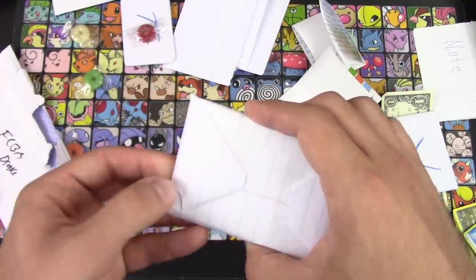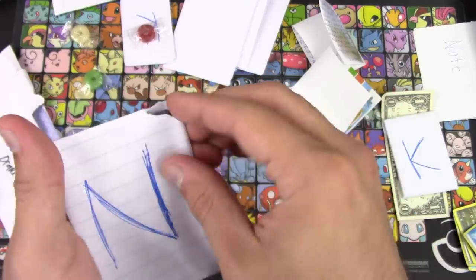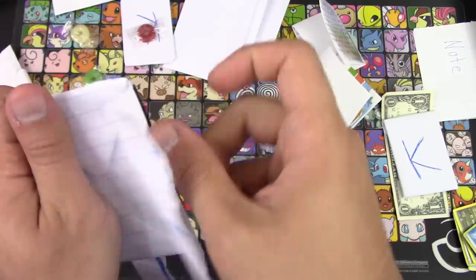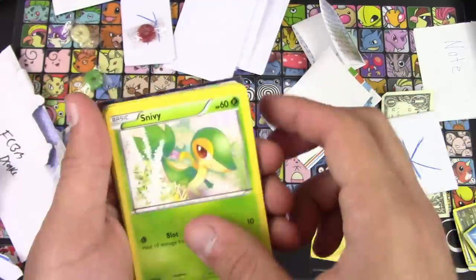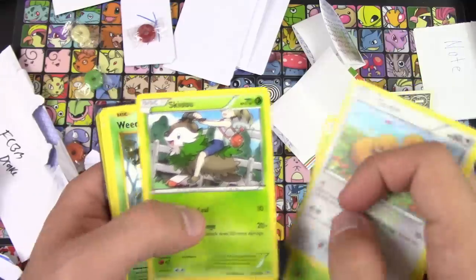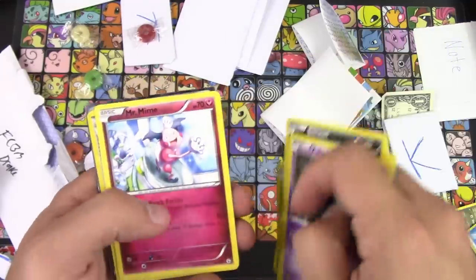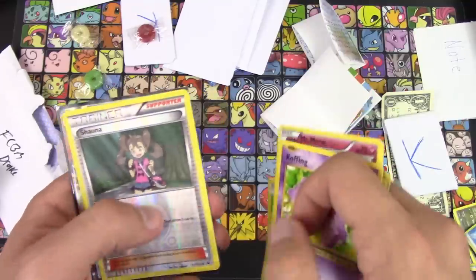And like before, I also have a little package here — once again covered in tape. We have Sneasel, Doduo, Skiddo, Weedle, Sneasel, Rhyhorn, Zubat, Mr. Mime, Cuffant, and a Reverse Holo Shaymin.